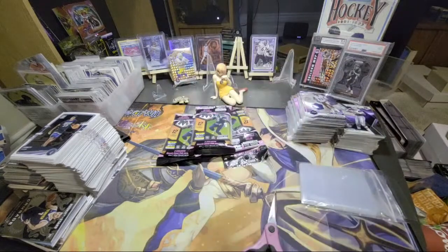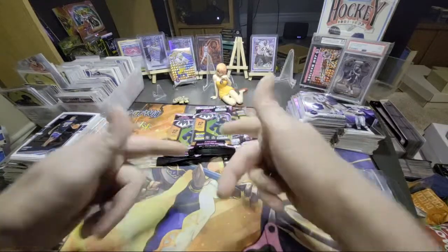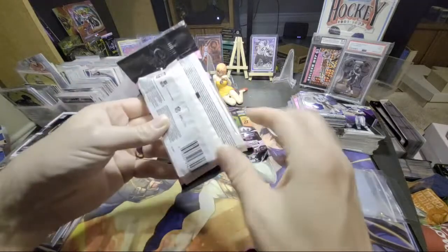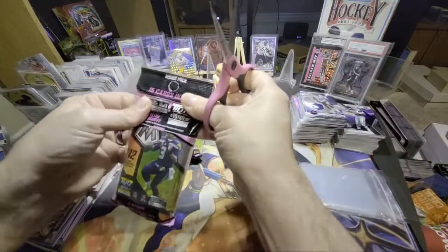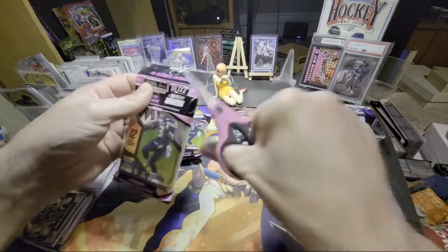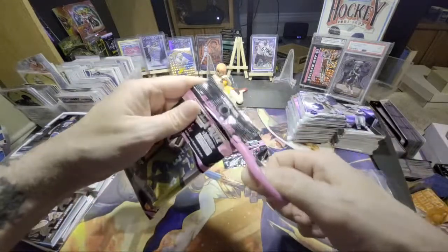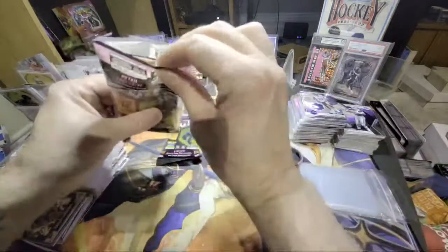Hello everyone, thanks for joining me. My name is Lonnie and I'll be reviewing these packages of cards in front of us. Thank you for tuning in, let's get some big hits. Looking at 2021 Mosaic Football, my favorite product. I like collecting the pink camo inside and it only comes in the cello pack as they call it. Get these at Walmart or your local card store.